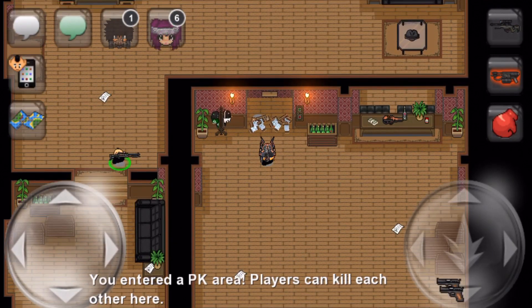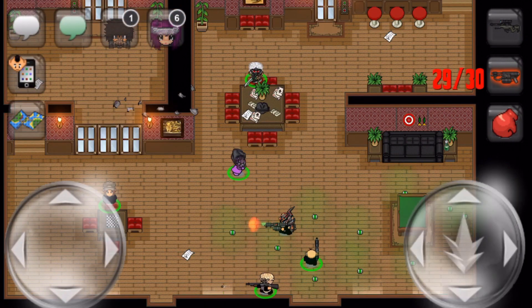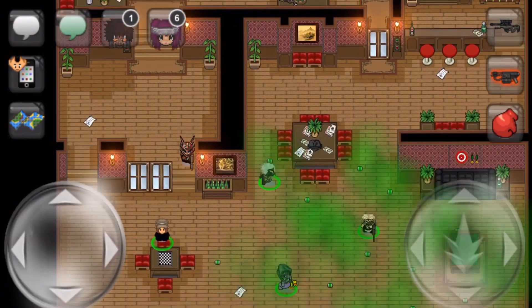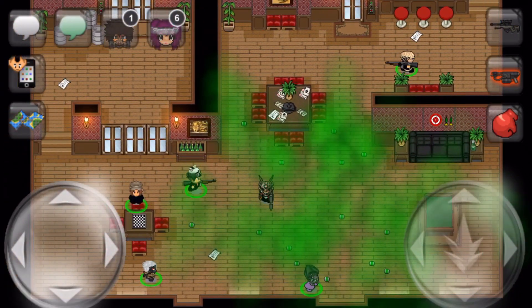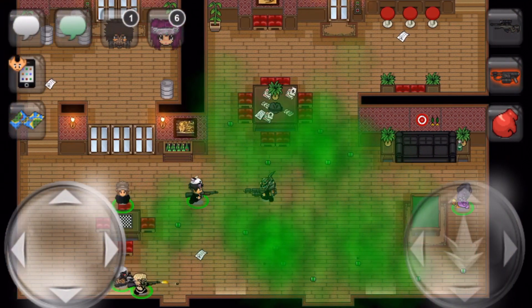Each kill that you get within a base will award 1 coin with a maximum of 300 coins earned this way per day. However, if your gang is currently holding the base, this will double to 2 coins per kill. In addition, you can also earn 2 coins every minute while holding a base with a maximum of 130 coins earned this way. And finally, you will earn a once per day bonus of 20 coins when you capture a base.